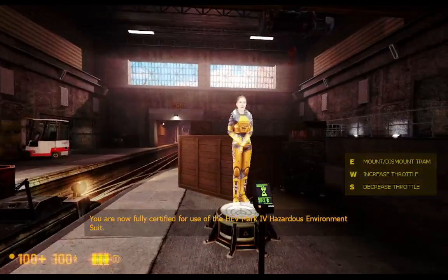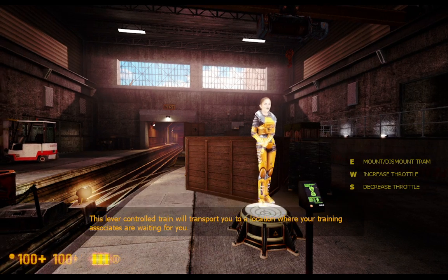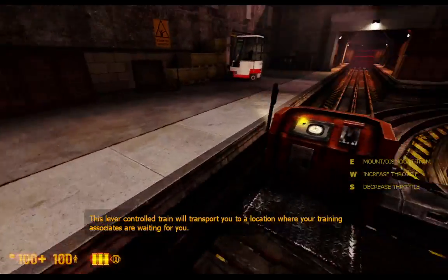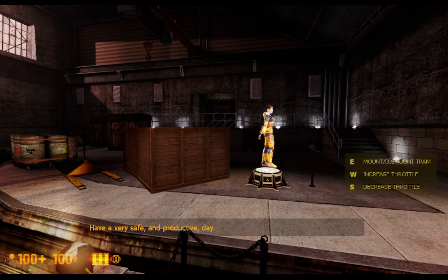You are now fully certified for use of the HEV Mark IV hazardous environment suit. This lever-controlled train will transport you to a location where your training associates are waiting for you. Have a very safe and productive day.